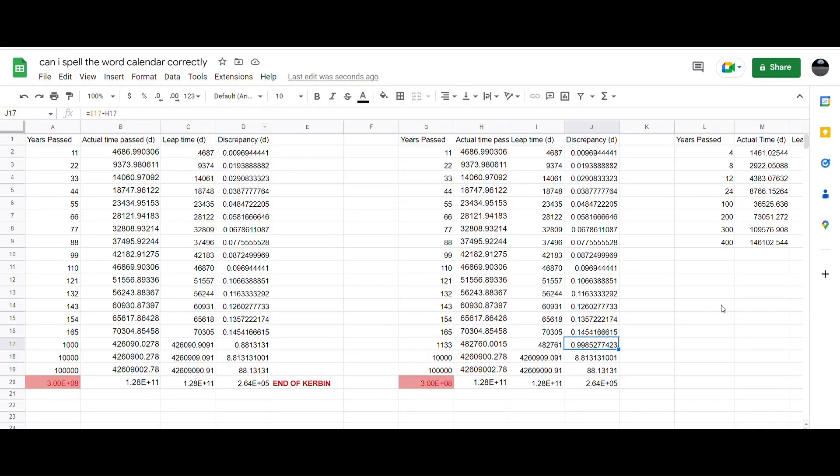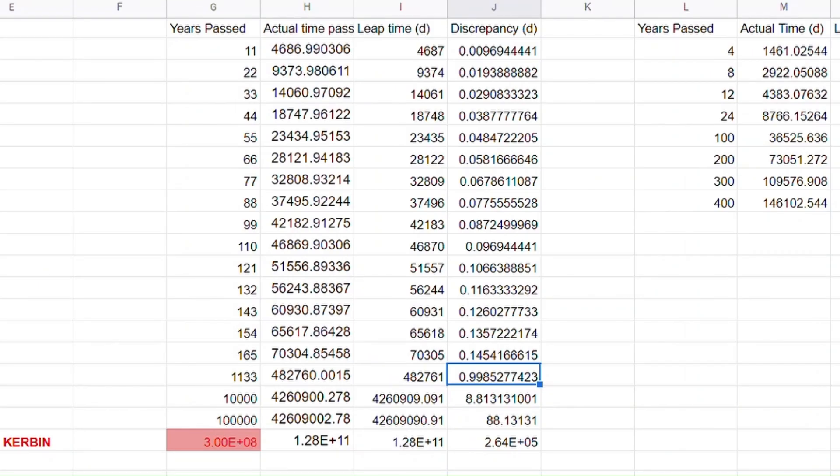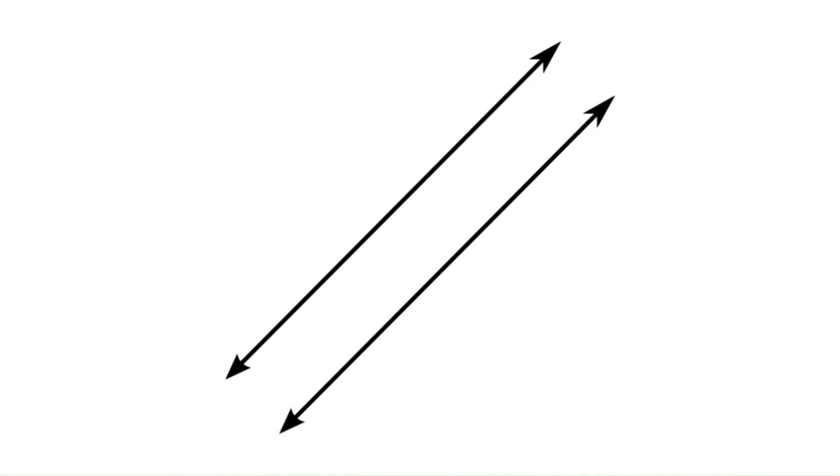If we were to keep having one leap year every 11 years, the gap between the number of days on the calendar and the actual amount of time that has passed will widen more and more over time. Like many things in KSP, however, this problem actually has a real-world parallel.